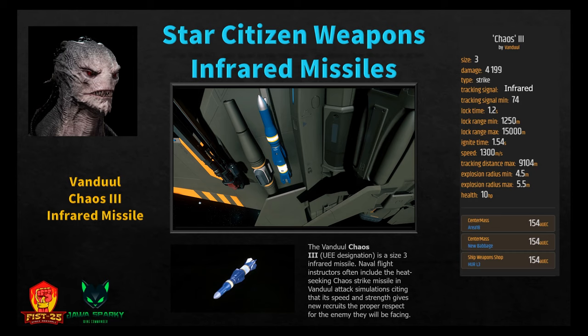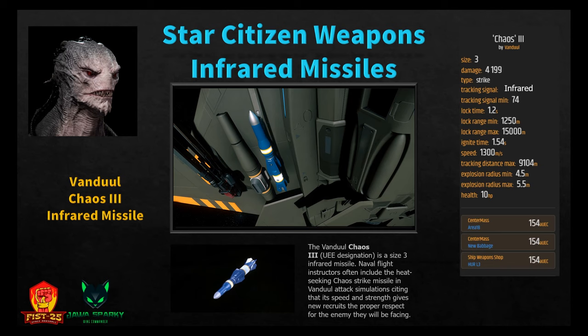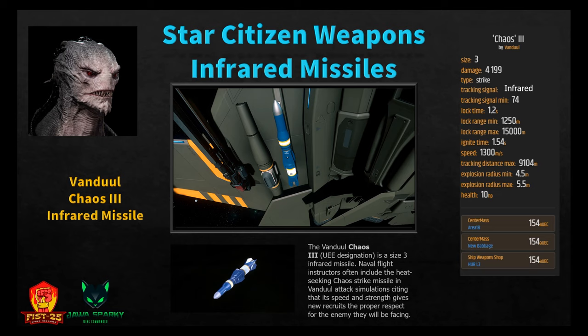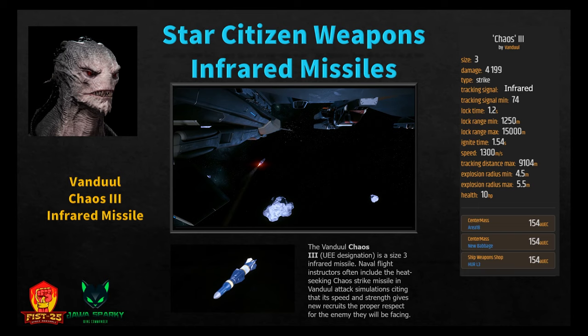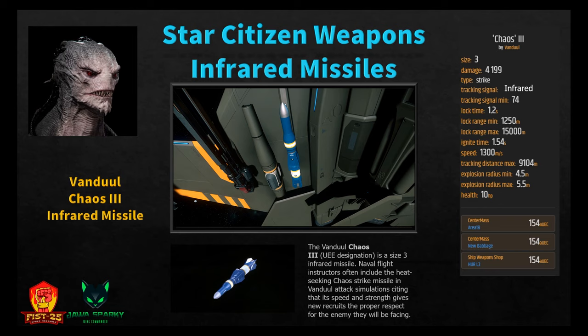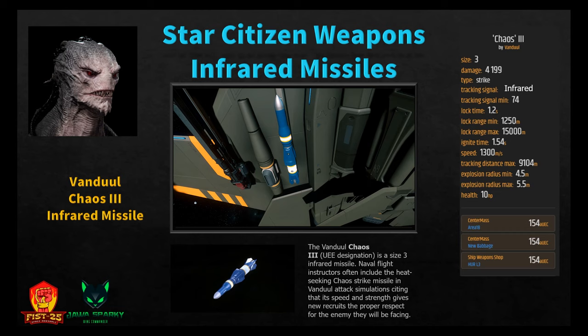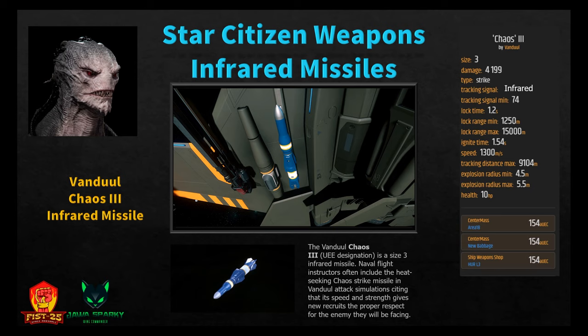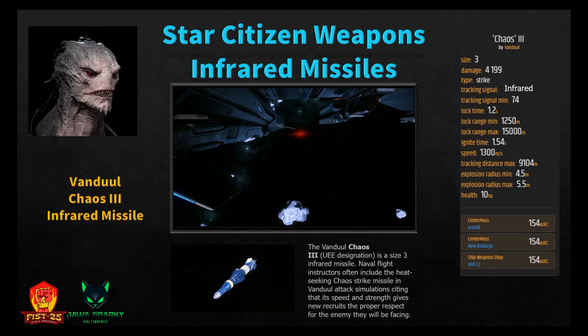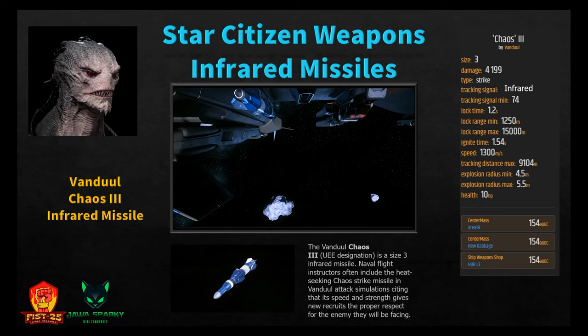Moving to size three infrared missiles: the Vanduul Chaos 3. Naval flight instructors often include this heat-seeking strike missile in Vanduul attack simulations, citing its speed and strength. It does 4,199 damage with tracking signal minimum of 74, lock time 1.2 seconds, lock range 1,250 meters minimum, ignition time 1.5 seconds, speed 1,300 m/s, tracking distance up to 9,104 meters, and explosion radius 4.5 to 5.5 meters. Available at Area 18, New Babbage, or Hurston L3 for 154 Alpha UEC.